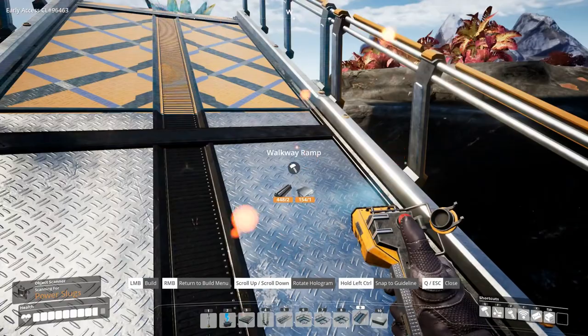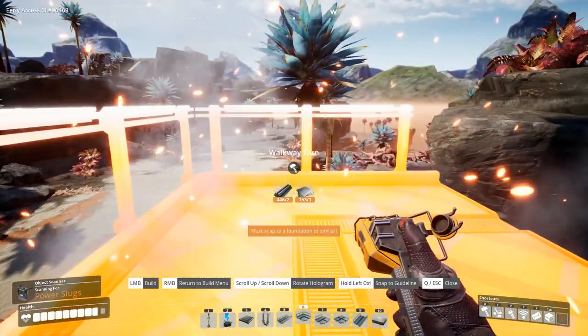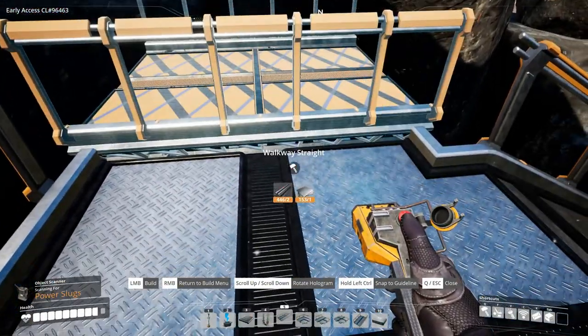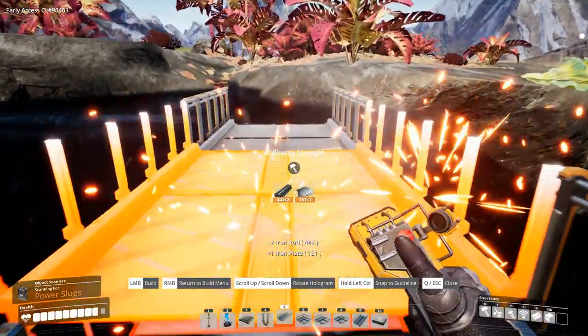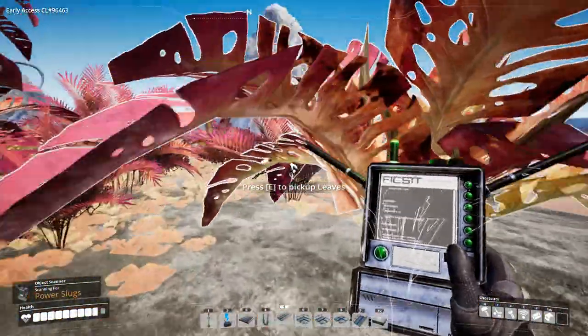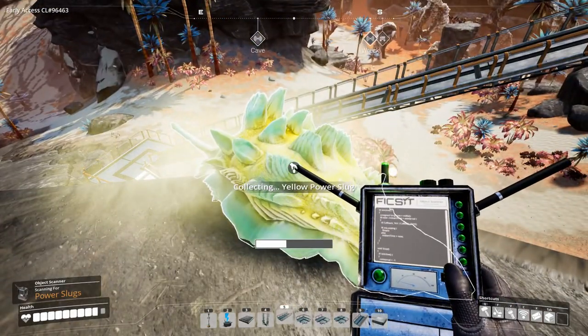We're up high enough. And five - oh not that way, that way. Now we can get up here. Oh yes we can - another yellow one, excellent! There's one this way, not too far away. Do you see it? I don't see it.